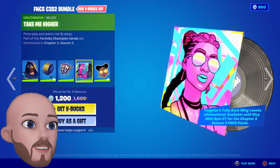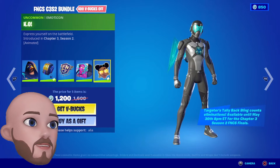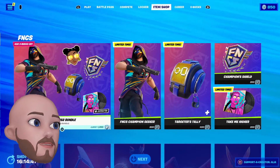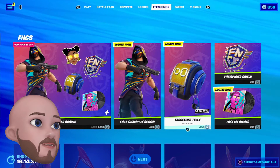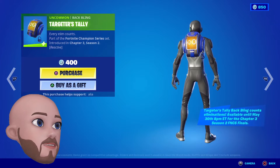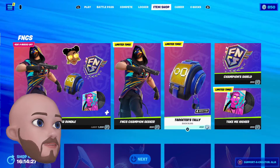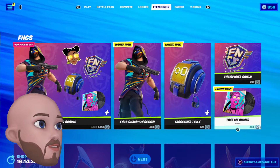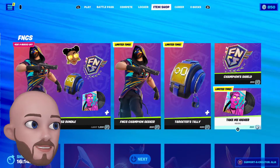That's cool, I like that. Take Me Higher — yeah. And the KO emoticon. Oh, I like this. That's cool. The FNCS Champion Seeker is 800 on its own. The Target as Tally is 400. Champion Shield 200. And the Take Me Higher is 200. That's nice, I like this.